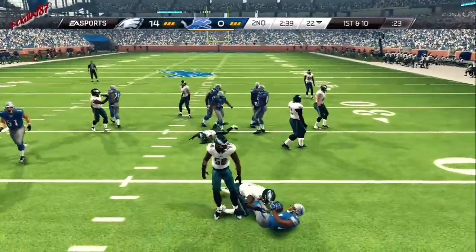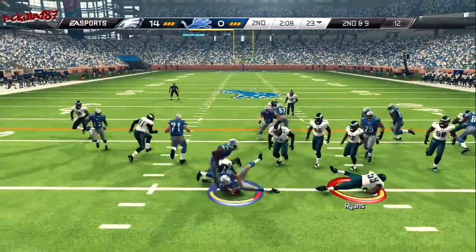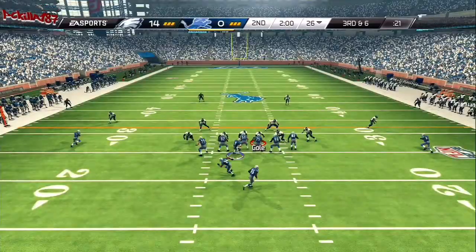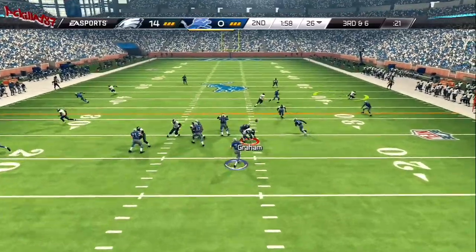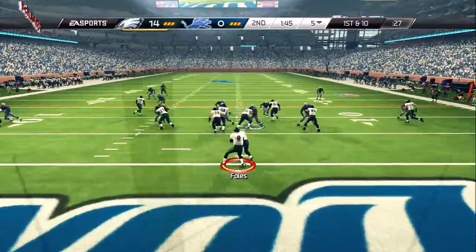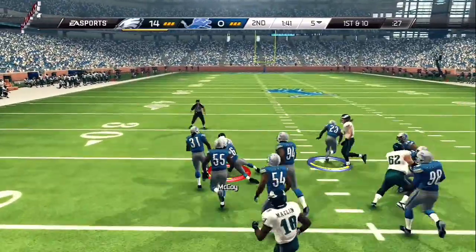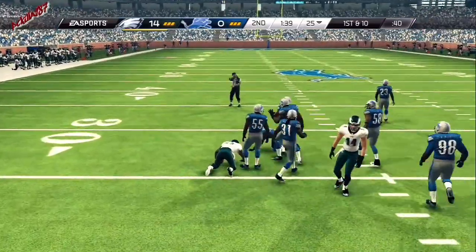First and 10, they give it to the running back. In the box here with a 4-6 formation. They've got him down there in six. Looking for an open receiver on the right, and it took the slot. Now first and 10 — McCoy's taking the handoff. LeSean McCoy with a nice piece of running on that play.